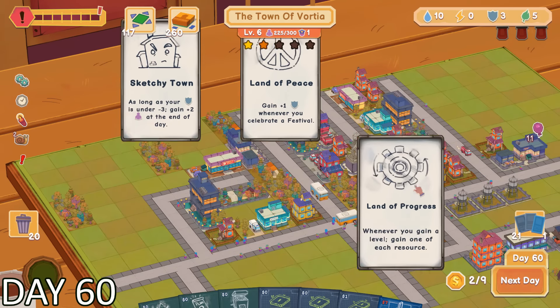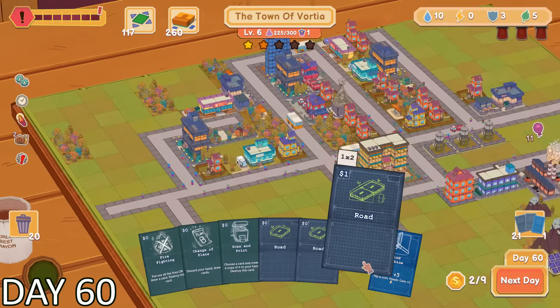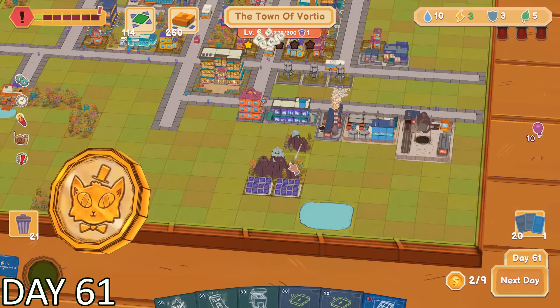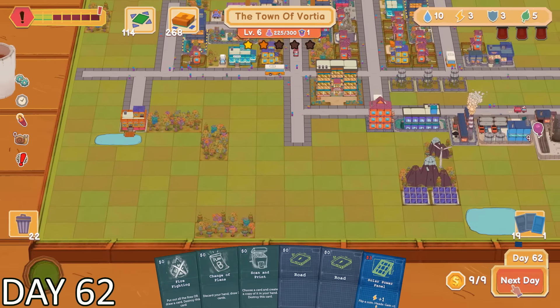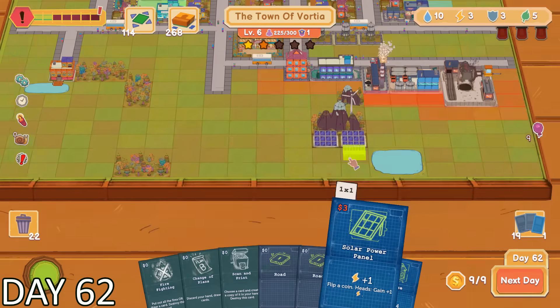It was now time to get an upgrade for this city. One that specifically caught my eye was that every time I level up, I gain one of each resource. Since I had enough coins now, it was time to solve my electricity problem. I ended up placing down a wind turbine, which gained me 3 electricity. I also had the potential to build a solar panel when I had enough coins. In less than a couple days, we were able to go from having 0 electricity to having 4. That's quite the comeback.